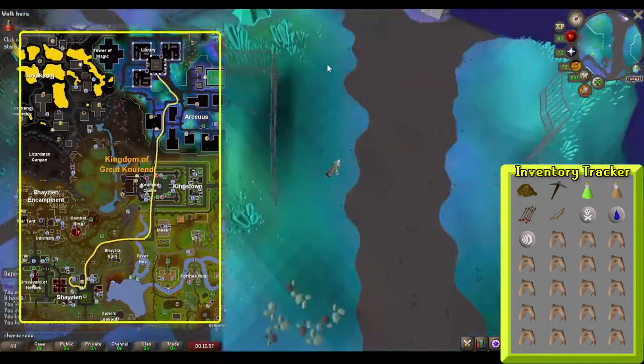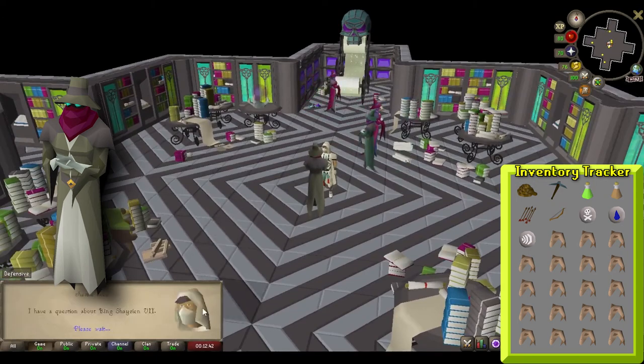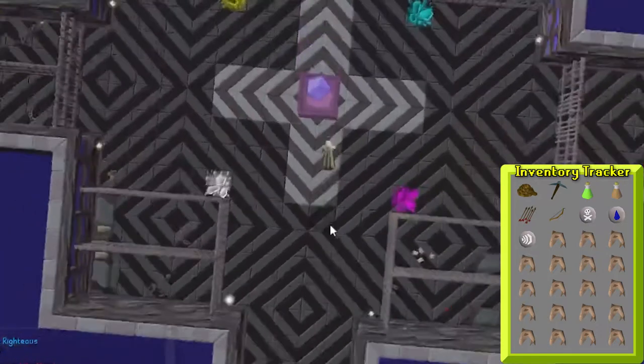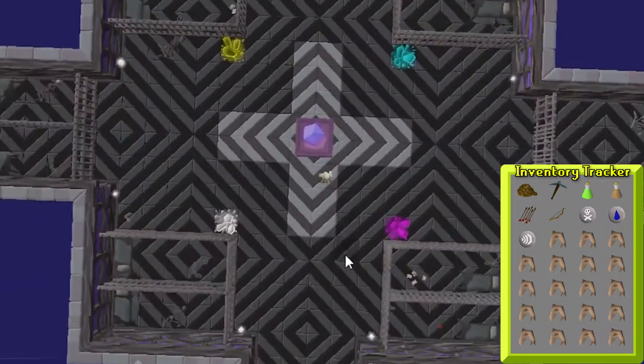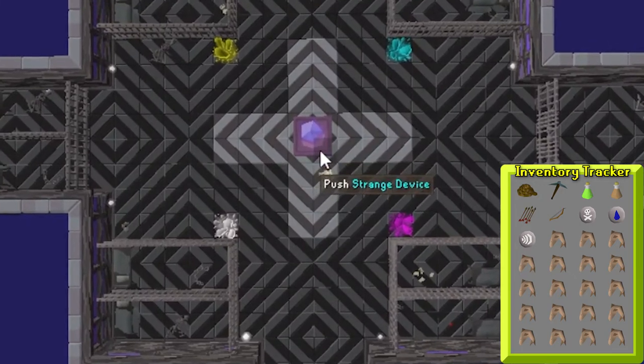Head over to the Arceuus Library and teleport to the Archive area by talking to Arcio. Once there, speak to Pagida, who will teleport you to a prison with a strange device in the middle of the room. You have to move this device and attack it in a very specific pattern. Doing the correct pattern each time will result in one of the crystals turning white, which will help you know you've done the right step.